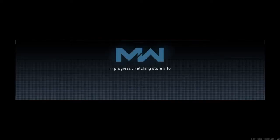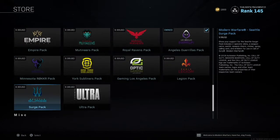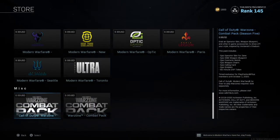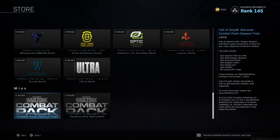You click COD points and wait for it. Now scroll all the way down past all these packs and then boom, here we go. Call of Duty Warzone combat pack season 5 — grab an operator skin, weapon blueprint, and other in-game accessories inspired by Verdant Stadium. This pack includes: epic operator skin for Zane, epic SMG weapon blueprint, epic cosmetic watch, epic weapon charm, epic calling card, epic emblem, and 60 minutes double XP token.